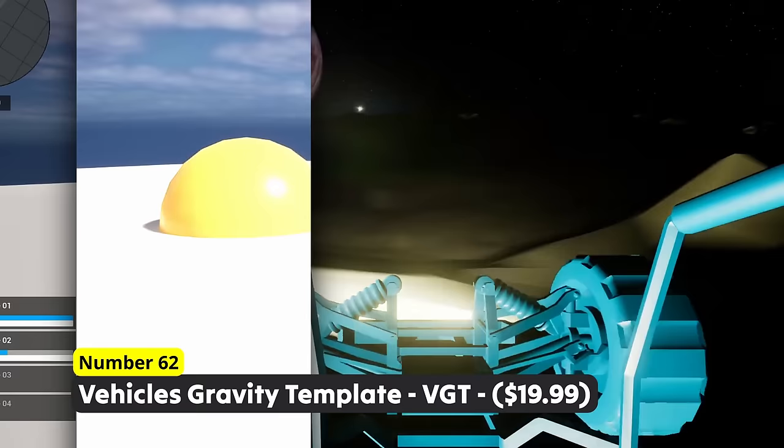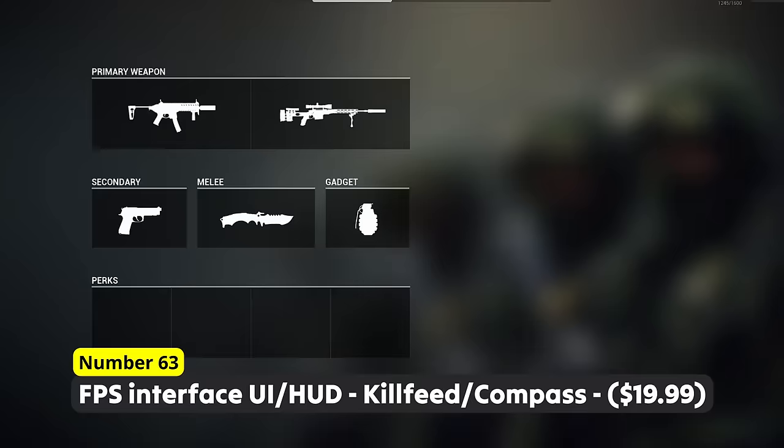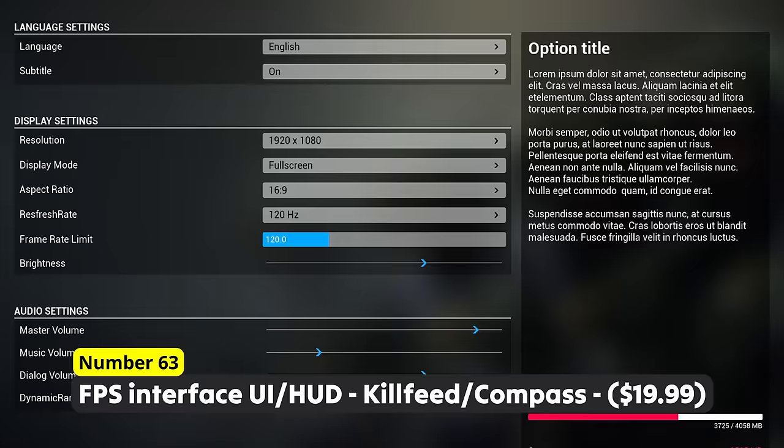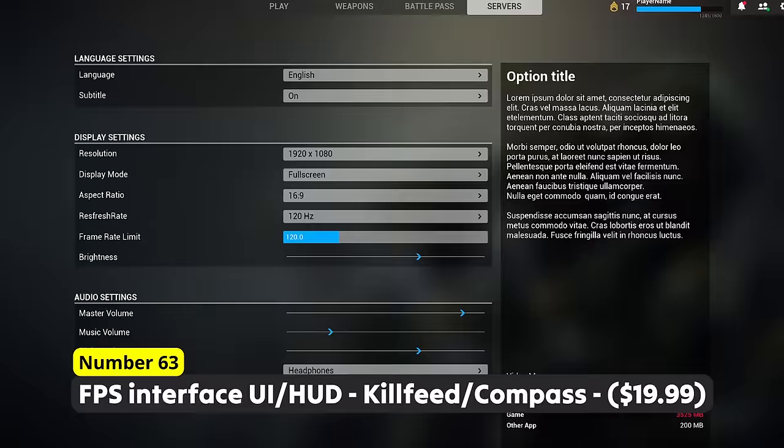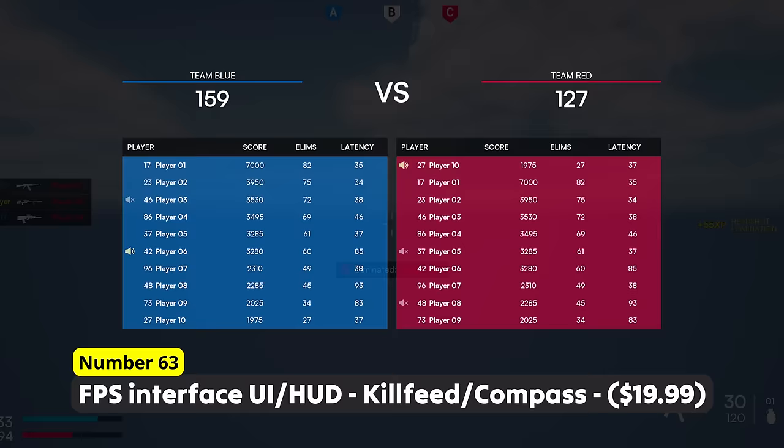Are you about to create an FPS game? Number 63: FPS Interface UI HUD Killfeed Compass. Add some clean and minimalistic UI to your FPS game with stuff like a compass, a killfeed, a weapon loadout, a minimap, a scoreboard, a server list and plenty more.